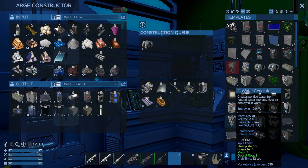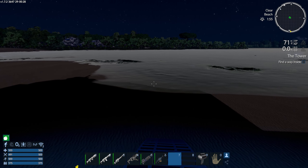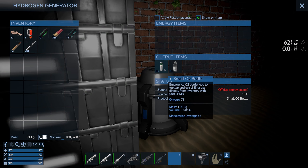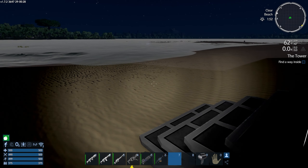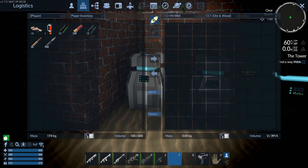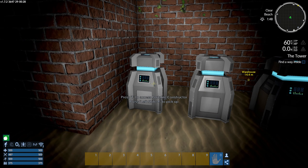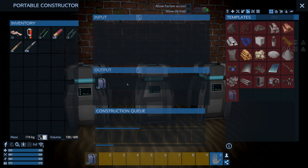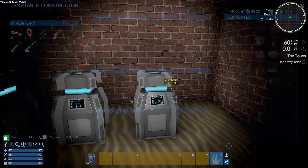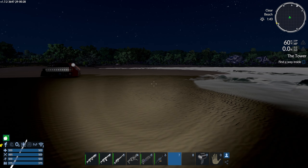There are actually a couple of versions - but the big version of the constructor isn't something we need right now. Let's check how these are doing. We need the warehouse output for this fuel. We need some more wood so we can make more free fuel.